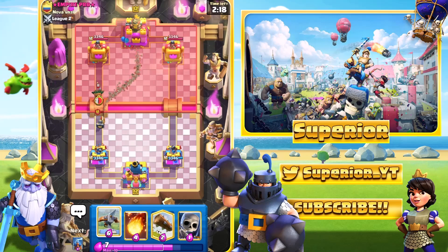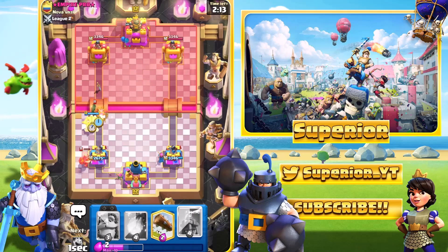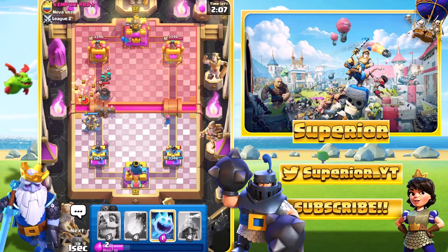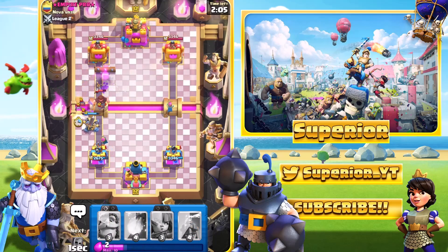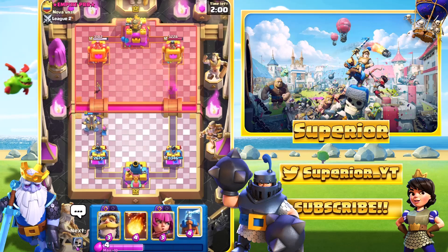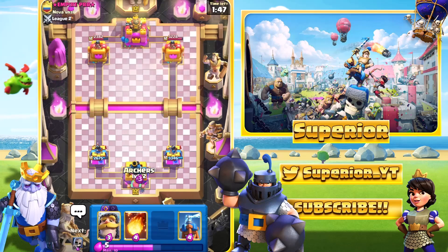We're back to square one, so I'm going to go Expo — he doesn't really have a lot. We see the Rascals; we can go ahead and Log them, then Ice Spirit the bats, and there we go — the Expo is now on the tower. Very straightforward play because the Rascal Girls die to the Log. It's knowing what your spells can do that really makes a big difference.